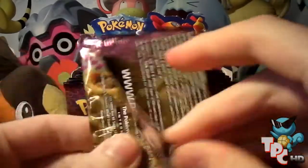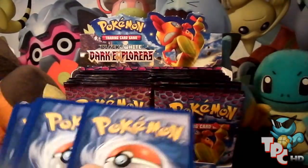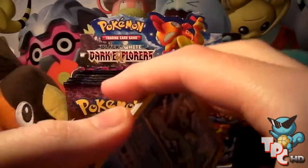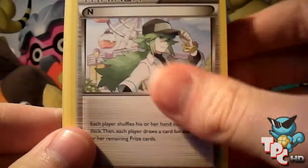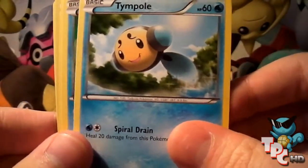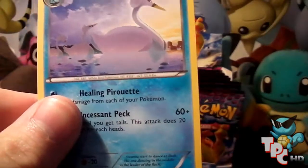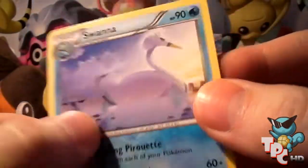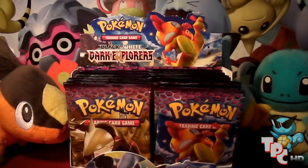I will be using the code cards — don't ask. There are a few cards in this set which I want to try and use. So let's see how it goes. First pack: I've got a Vaporeon, a Rare Candy, an Entei trainer, a Vanillite, Joltik, Tympole, Slowpoke, Torchic, a Reverse Drilbur, and the rare is a Swanna. Bad first pack, but I've got a Rare Candy so I can probably use that.